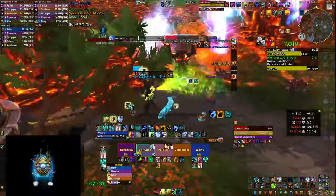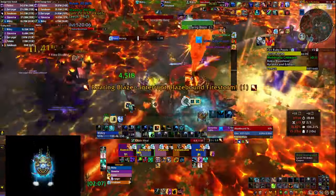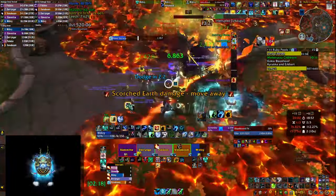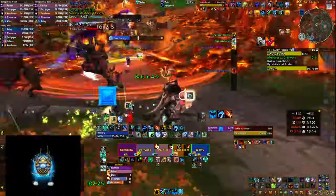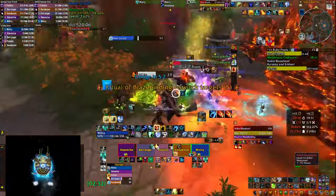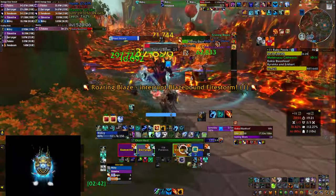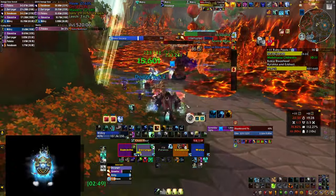The boss sequence always repeats: Elemental first, then one Boulder, another Boulder, then another Elemental. It's crucial every second to be aware of where you're standing — it's a healing check, but you'll also wipe if you surround yourself with fire and have nowhere to run. For cooldown order: start with Ancestral Guidance since it comes back later and you can use it twice, then follow up with Ascendance, Spirit Link Totem, and Healing Tide. Use your defensive if you're low on healing, and Spirit Walker's Grace while running from exploding Destroyers.